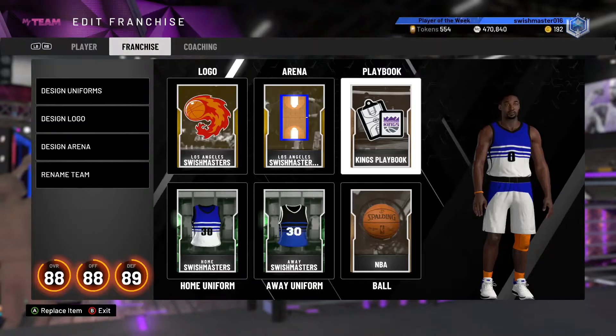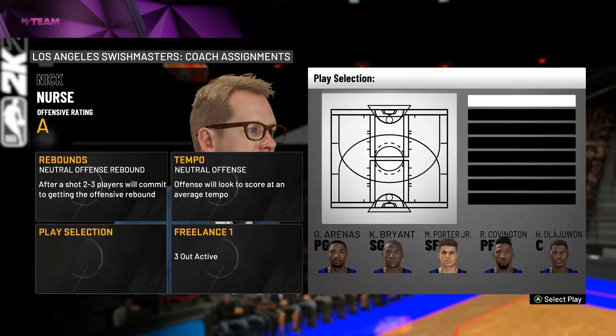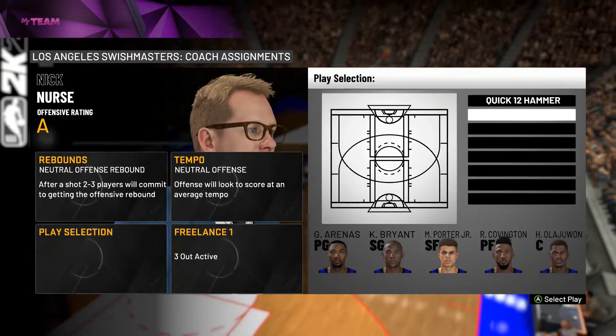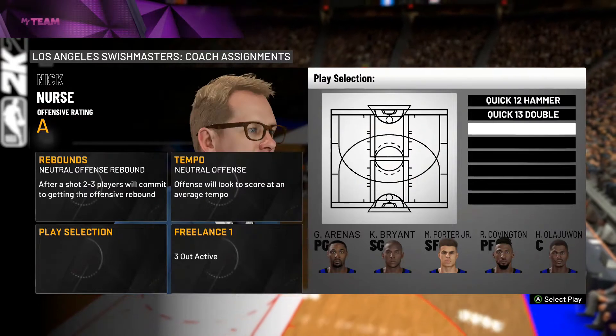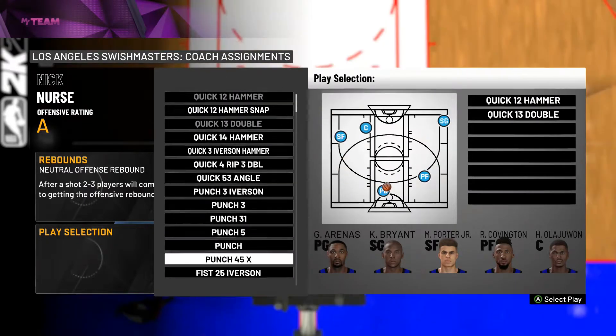So let's get on to the game. The first play we're going to have is Quick 12 Hammer, the second play is Quick 13 Double, the third play is Fist 25 Ghost, and the last play is Fist 25 Iverson.